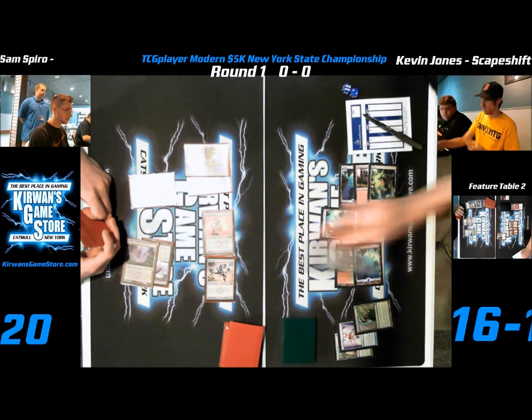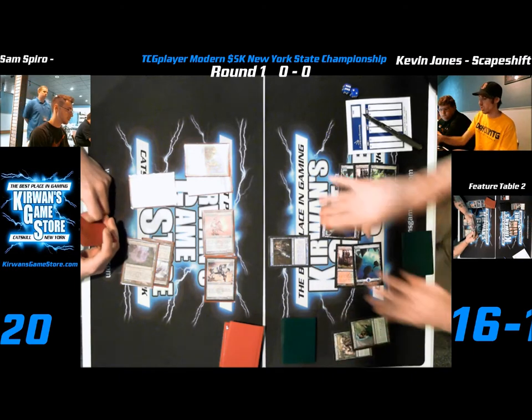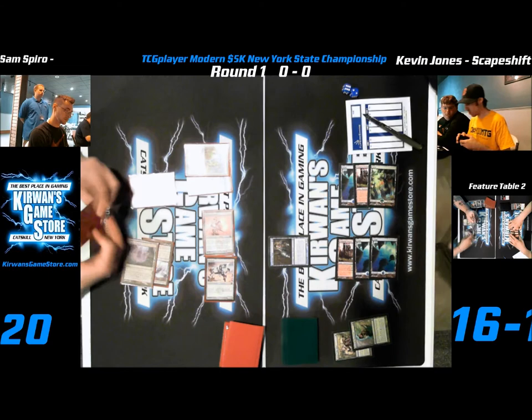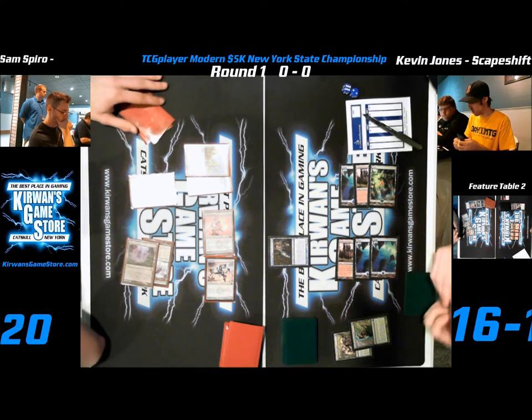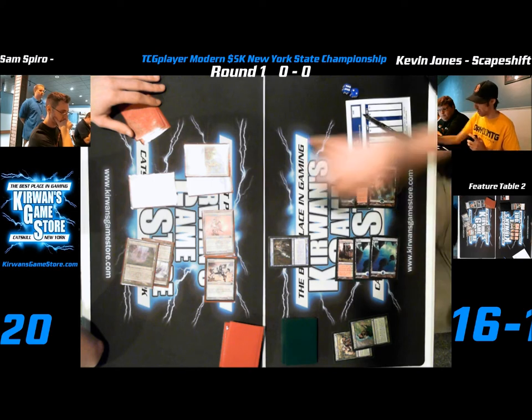Kevin goes ahead and casts Snapcaster to Serum Visions — he just kind of wants to win the game. He feels pretty safe that Sam's not gonna kill him next turn. But how many artifacts does Sam have? One, two, three, four, five, six when you activate — seven? He can actually probably kill Kevin with infect next turn if he has Cranial Plating. If he has Cranial Plating, I'm pretty sure Kevin's just dead.